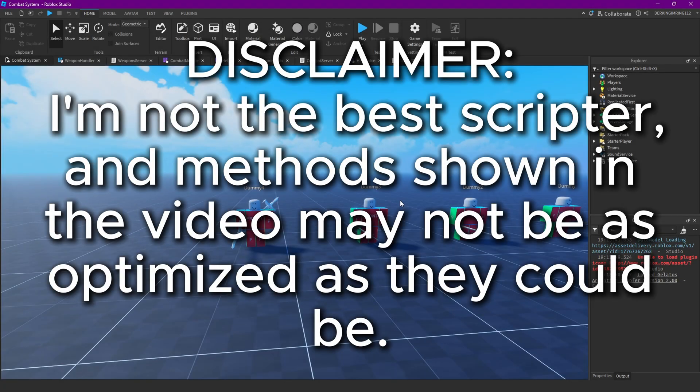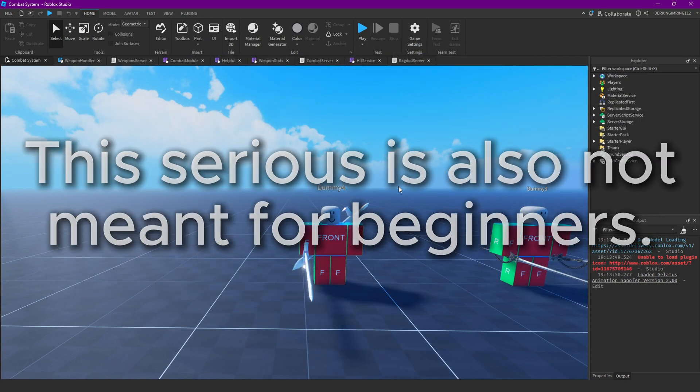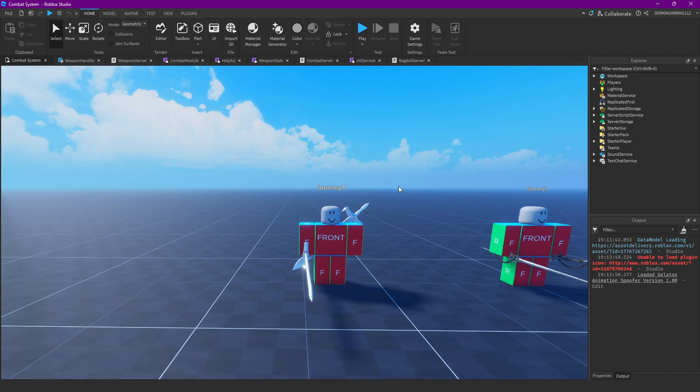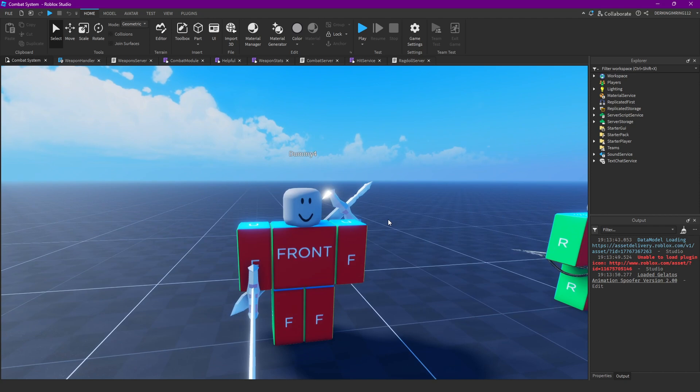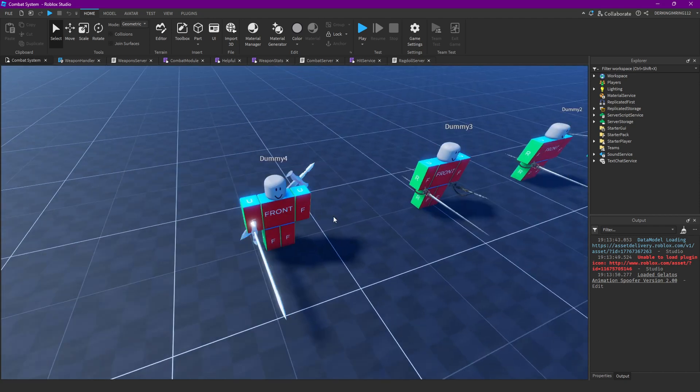Alright guys, welcome back to another video. This episode is completely optional because we're gonna make some fists — a lot of people wanted me to make fists so I'm making some. This is also for dual wield weapons.